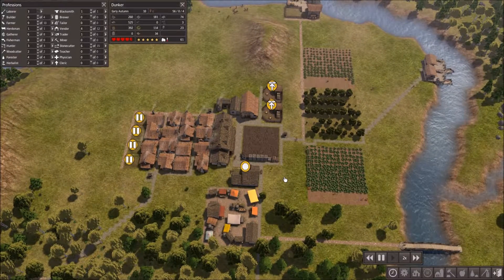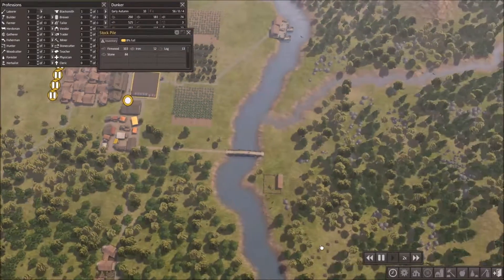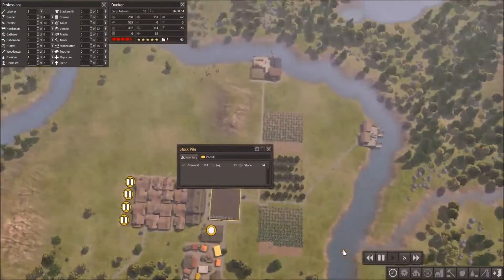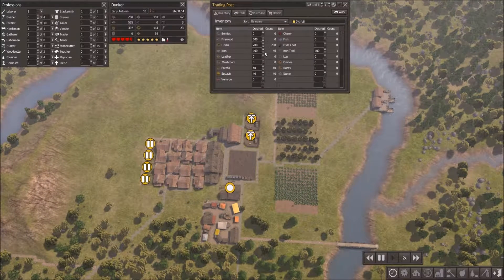I don't think I actually finished what I was saying. We are getting low on iron here, but we do have this whole area here that we need to clear out. So we'll probably get a ton of iron from over here. The guy keeps on moving more over here because I don't have enough over there yet.